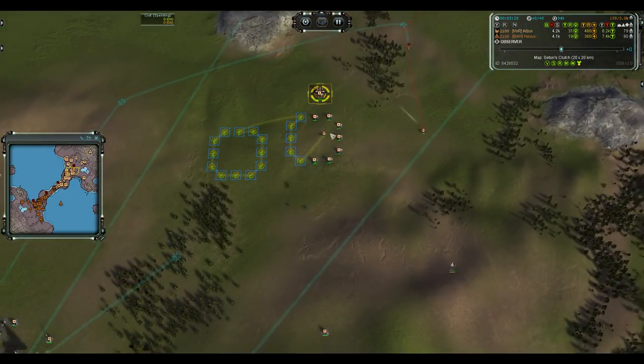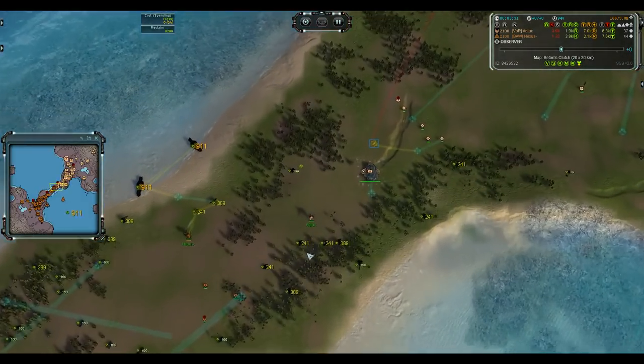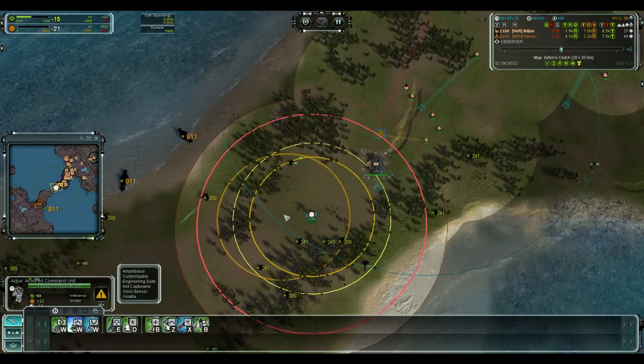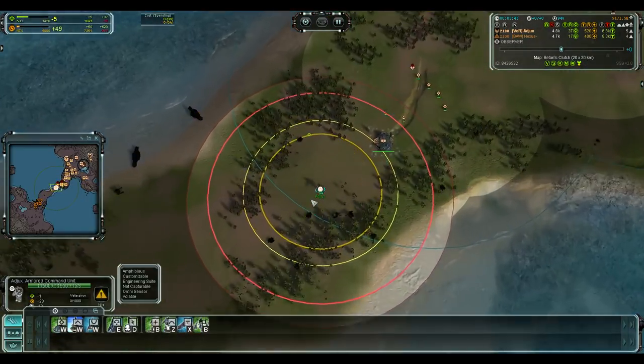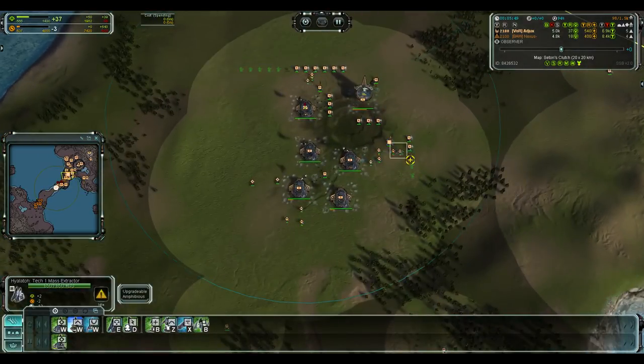He's trying to reclaim the scout but it runs away. In the middle, Ajax builds a factory there. You can see he had a full mass and power, but right now he's not reclaiming — and that's a bit of a mistake. You need to be reclaiming constantly. If you're not reclaiming and you're not shooting, then you're wasting your own time in the middle.